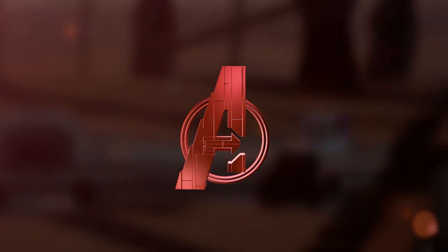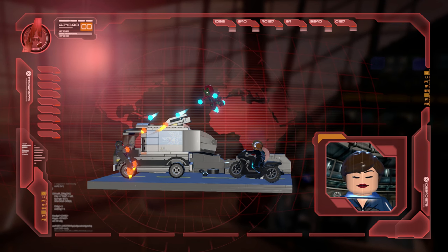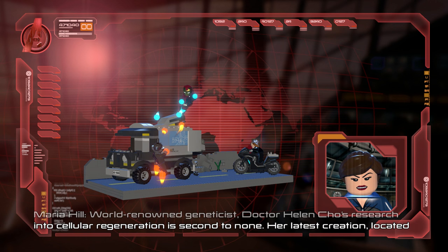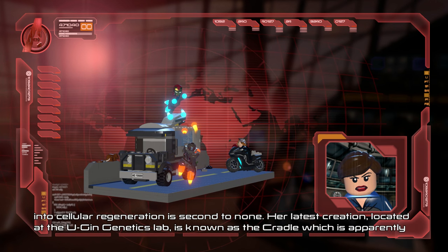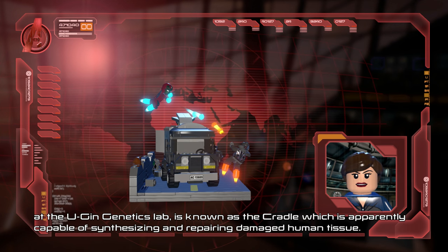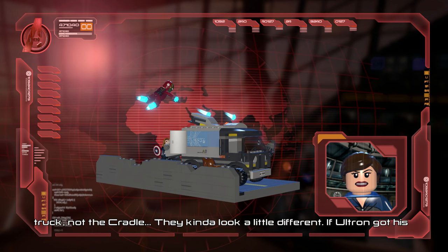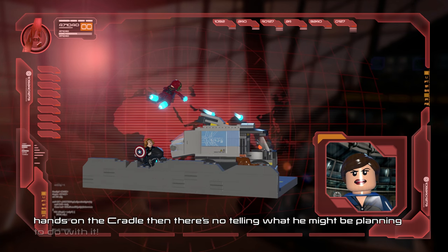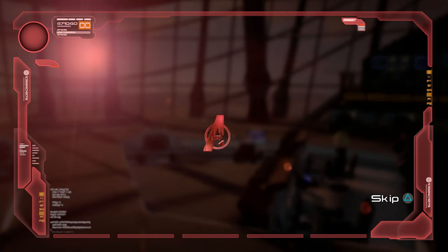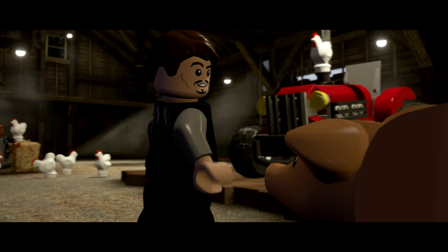We get a Maria Hill briefing giving us a little idea of where we are in the storyline. There's Ultron, Iron Man, and Black Widow going at it. Her latest creation is located at the Eugen Genetics Lab — The Cradle, that's the name of it. The image you're seeing is a Eugen Genetics truck, not The Cradle. If Ultron got his hands on The Cradle, there's no telling what he might be planning. His whole idea was to download his brain into The Cradle, because it's a pretty powerful body, as we see later when the Vision takes control of it.